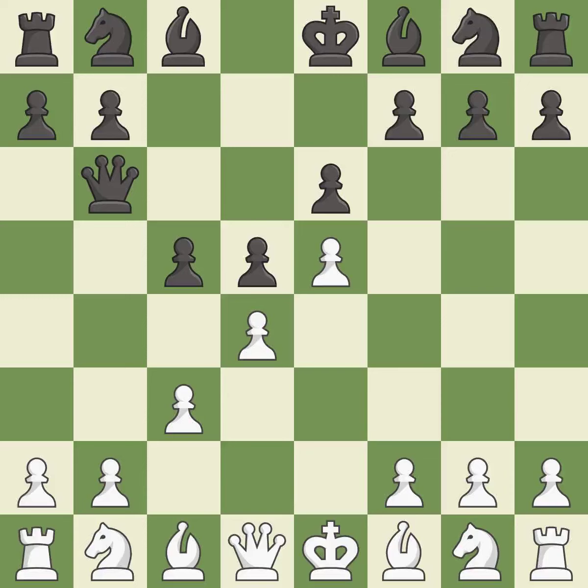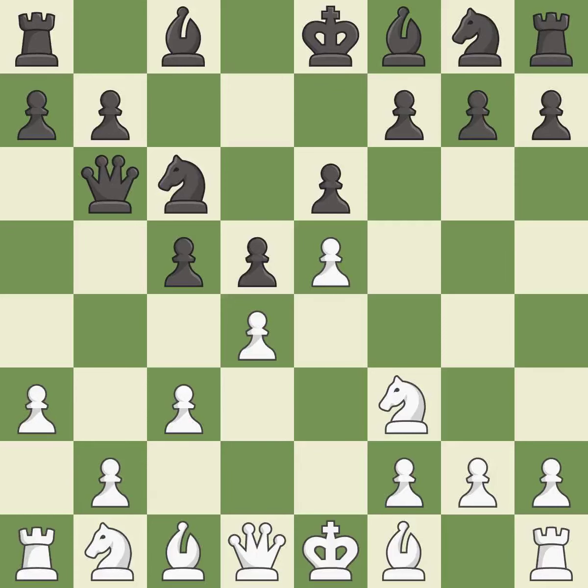c3 supports the d4 pawn and allows the queen to develop on the queenside. Qb6 develops the queen, protects the c5 pawn, and puts indirect pressure on the d4 pawn. Nf3 develops the knight toward the center and supports the d4 and e5 pawns. Nc6 develops the knight toward the center and attacks the d4 and e5 pawns. a3 controls the b4 square and prepares the b4 pawn push. Bd7 develops the bishop toward the center and prepares to bring the rook to the c-file.